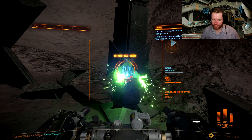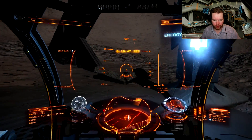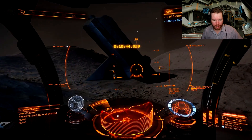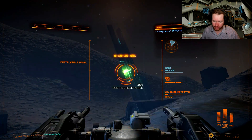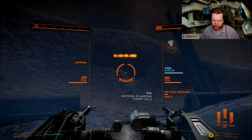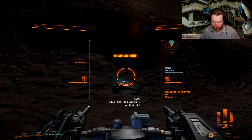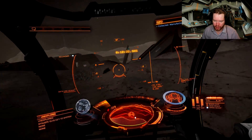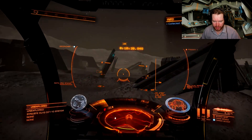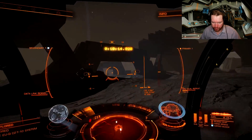We have our next pylon here — once that sentinel is dead we just need one more, and then we're ready to go back to the main altar. As you drive around, you will probably encounter some pillars that have destructible panels. If you shoot those, more materials will come out. So if you're looking for guardian materials, you can go ahead and pick those up.